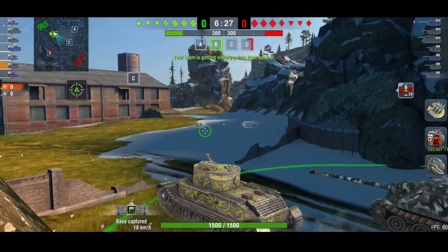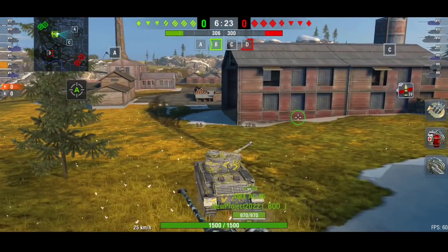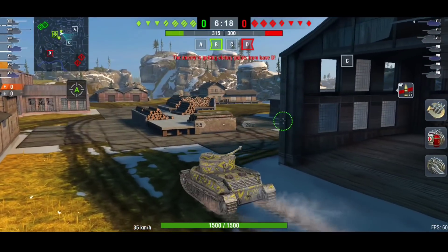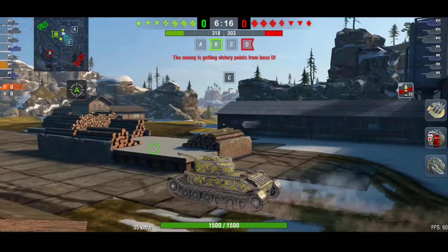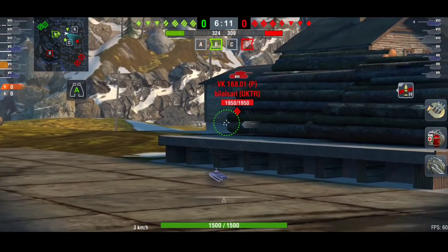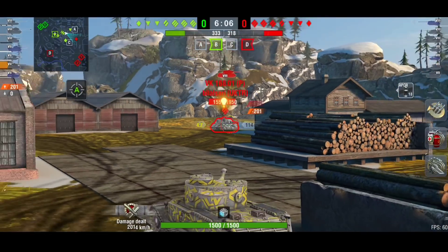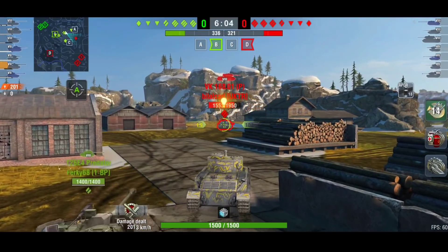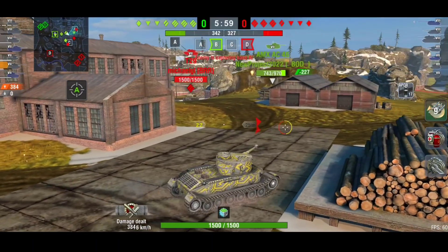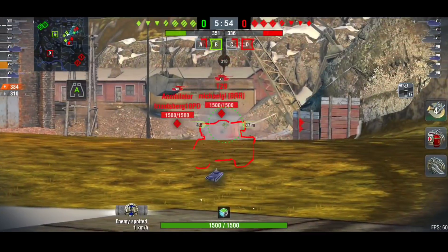That's just left the Tiger P at the bottom, left alone. There's no point playing it when you might as well go play the Tiger 1 — the armor profile is better, the speed is much better, the DPM is pretty much the same. Wargaming buffed both tanks a long time ago and it made them both insane, but they soon nerfed it — maybe one or two updates later — because it was too broken.